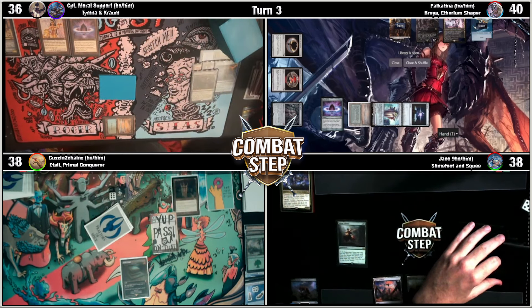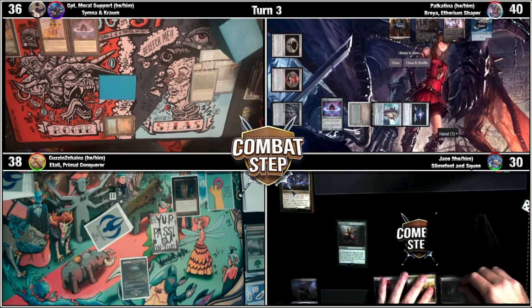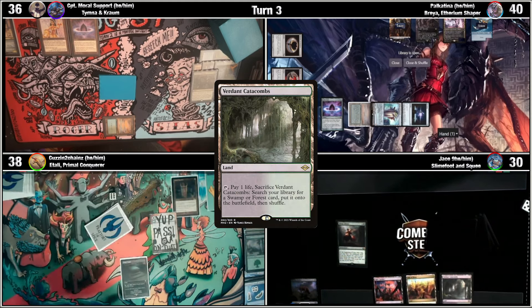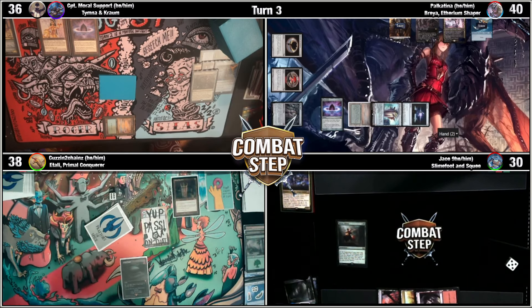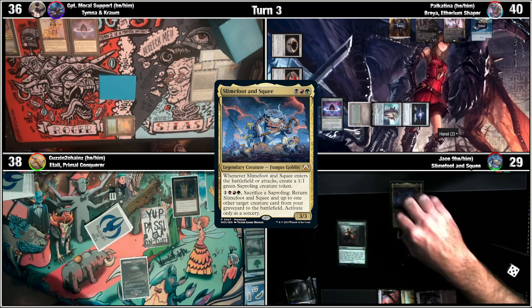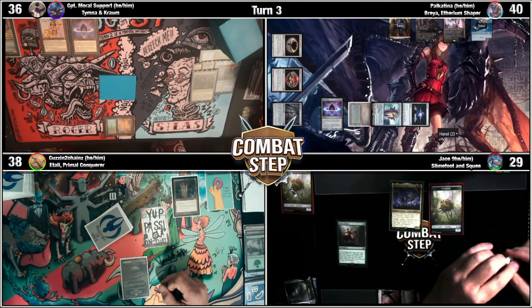Take eight and feel great. I'll go to 30. I'm going to continue, hurting myself. I'm going to play a Verdant Catacombs and crack it, go get a Badlands. Tap for my three colors and cast Slimefoot and Squee. He'll have an ETB trigger to bring in a Saproling. Pass the turn there, seven cards in hand.